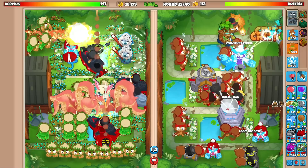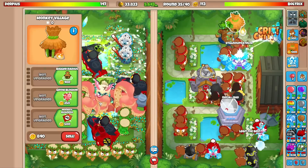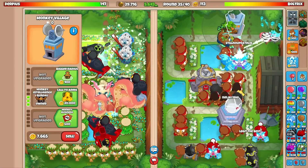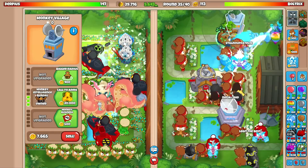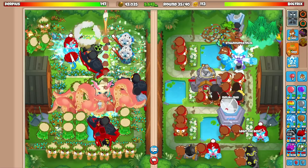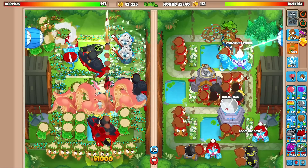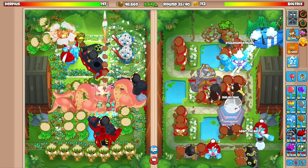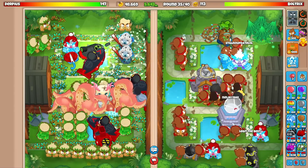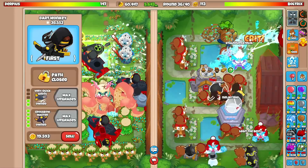Not much room on the map, but good thing we shredded that bad. Going for the MIB. DDTs we should hopefully be able to shred. Both abilities have come back now — he didn't send another fortified bad. I want him to full-on all-out rush me though; I want to see the true potential of this strategy.